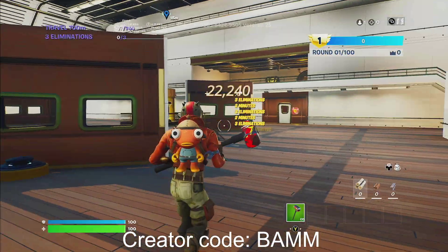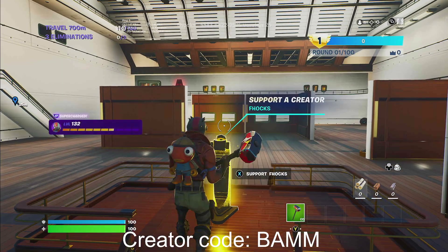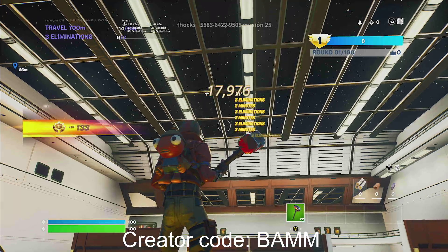And you guys are going to start getting some really nice XP. Let me know if you guys get more or less XP than I have. Next thing you guys want to do is go ahead and hop on top of the creator code thing. If you haven't already, make sure to put in creator code BAMM in the item shop, please.